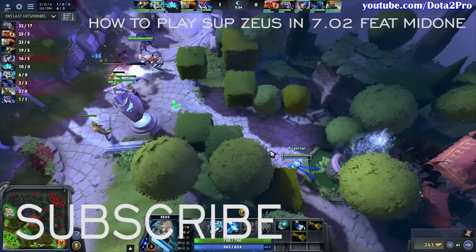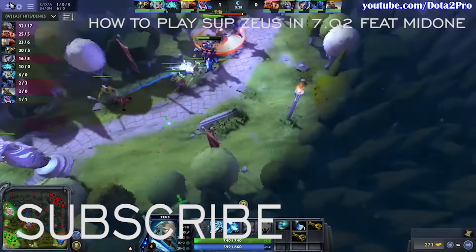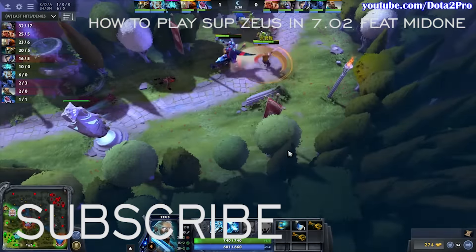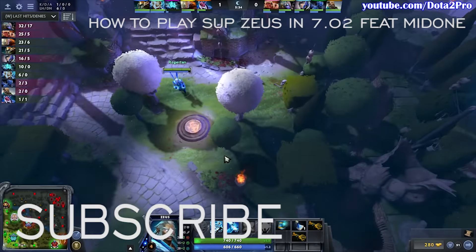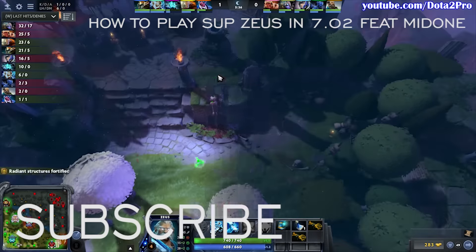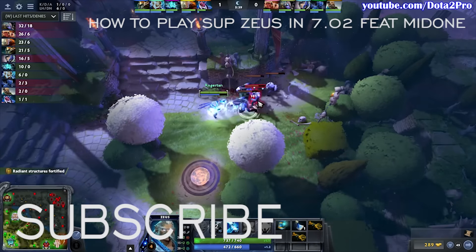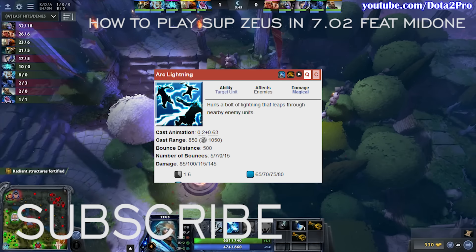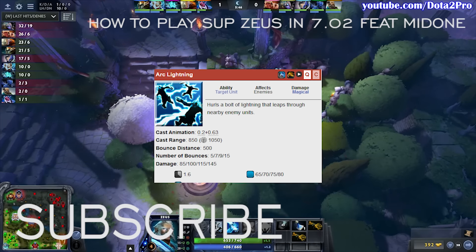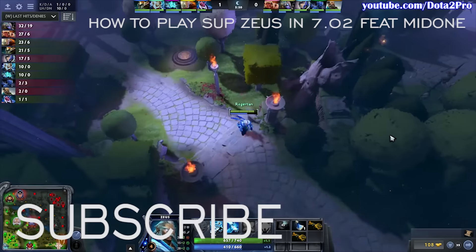If mid Zeus goes for an 800 HP hero — a very reasonable amount of HP for 5 minutes into the game — he will deal extra 32 damage, and that value only goes down as he casts more skills. For instance, at level 5, if he casts his 2 skills once, the next Arc Lightning he casts will add 15 damage from the passive. At the same time, he gets close to 100 extra damage by getting the 3rd point in Lightning Bolt, and the same extra 15 damage if he gets the 2nd point in Arc Lightning, but with the added benefit of hitting more targets in a teamfight. So after level 8, you can make a...